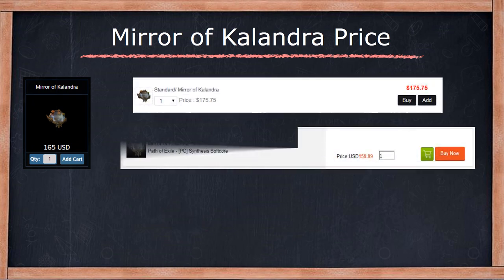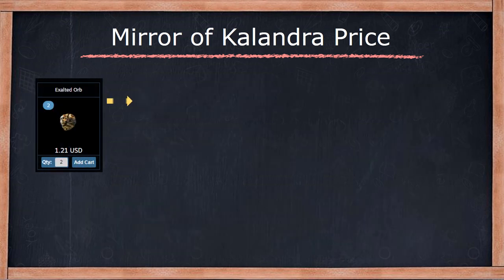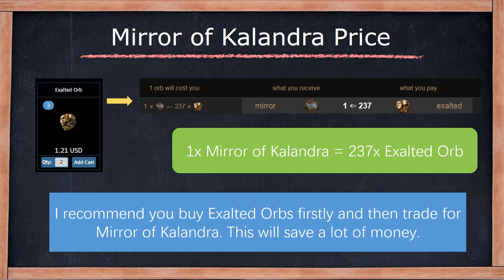How to obtain Mirror of Calendra with the cheapest price? I recommend you buy Exhausted Robots first and then trade for Mirror of Calendra. This will save a lot of money.